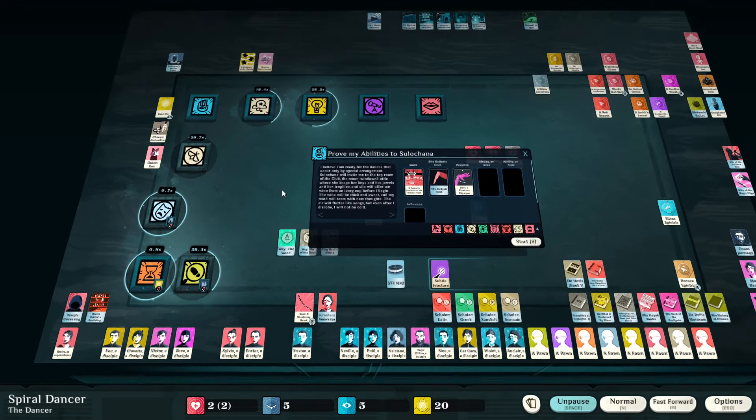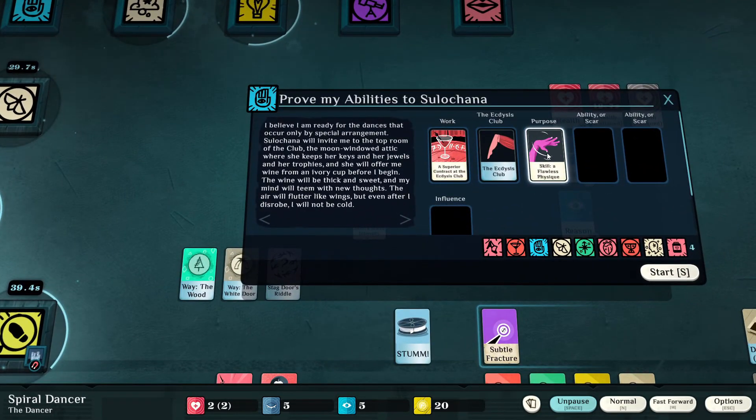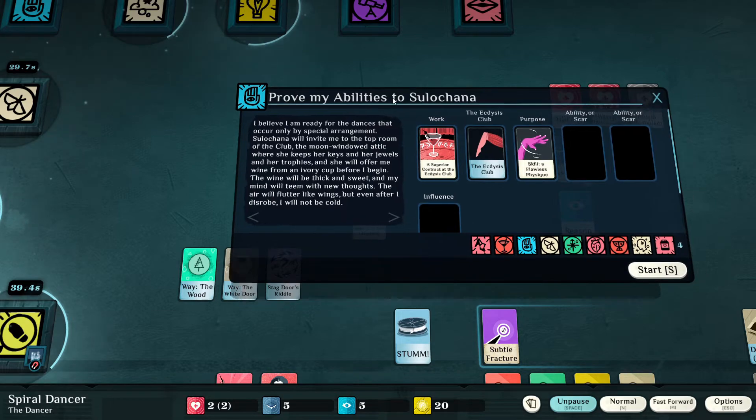This level — prove my abilities to Suchana. Remember we put in the level four instead of level three. Level three she said we weren't ready yet, but this one will allow us to produce the level four contract. 'I am ready for the dances that occur only by special arrangement.' We move from the regular dances to the VIP room — now we're going to be moving up to the small chamber in the attic. Suchana invites me to the top room of the club, the moon-windowed attic where she keeps her keys and her jewels and her trophies.